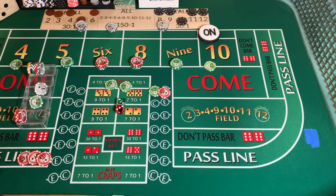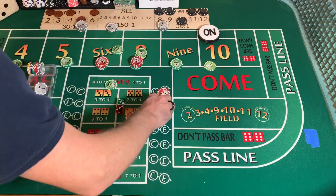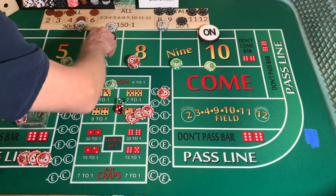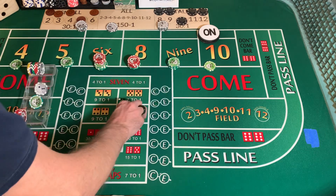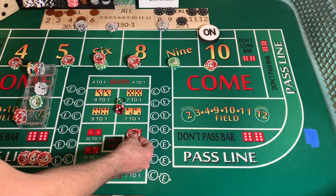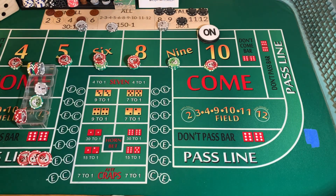Get some more red chips. Going to press up our 6 and our 8 — $30 each. Press up our 9 by $25. And our 4 and 10 — $5 each. And since we hit the 5, we'll put the other $5 on it.